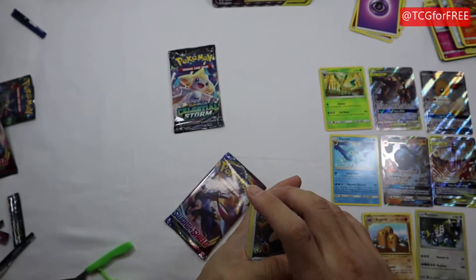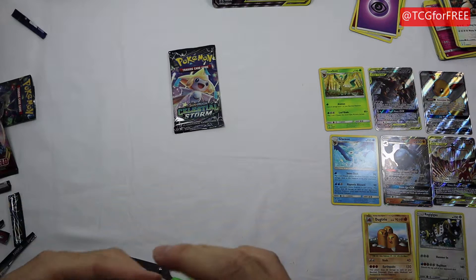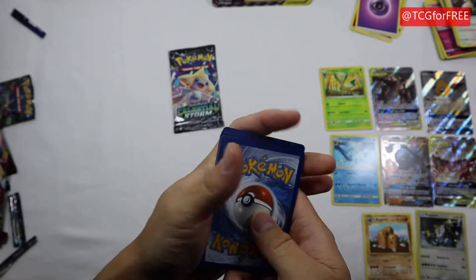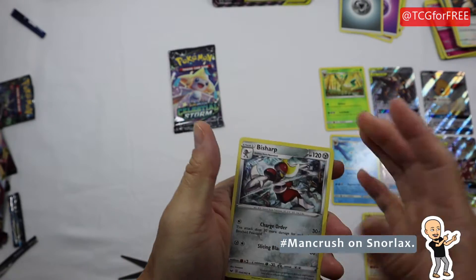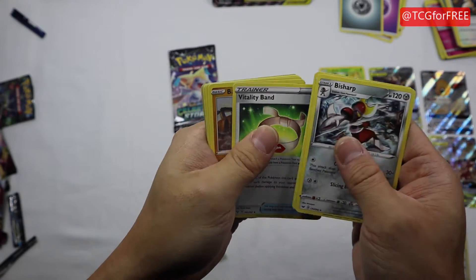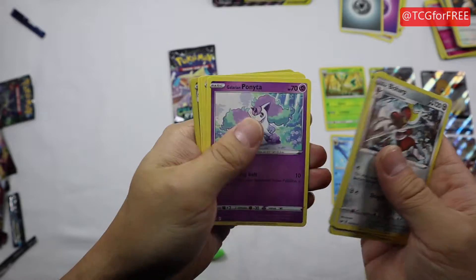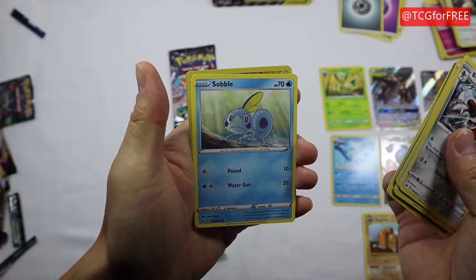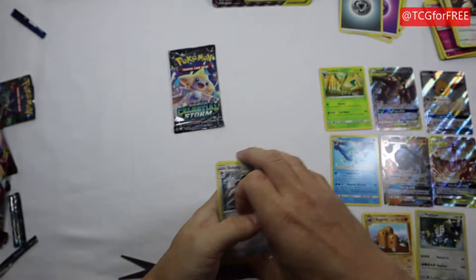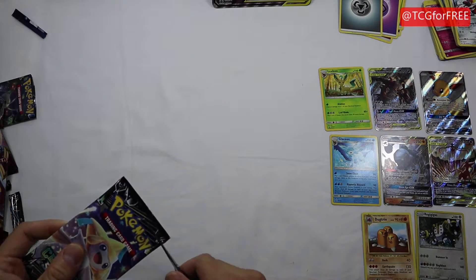Snorlax is actually one of my favorites - I don't know why, he's just so big and dopey and lazy, but I just like him. The part I don't like as much is that merchandise-wise, Pokemon stuff you can get from Snorlax is usually him just kind of laying there and it all looks the same. We also got Evolution Incense, Vitality Band, Belt, Salandit, Ponyta, and a Galarian Farfetch'd.